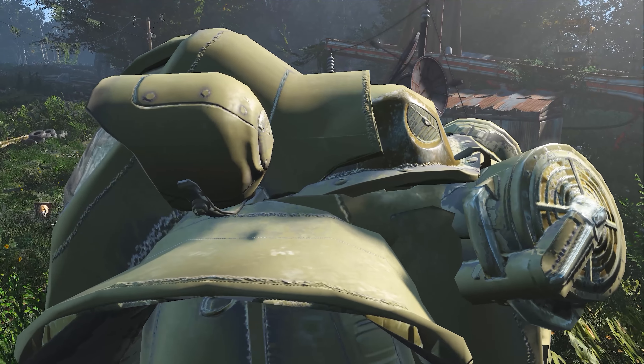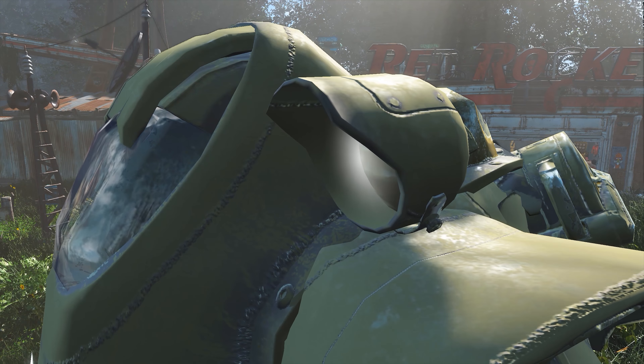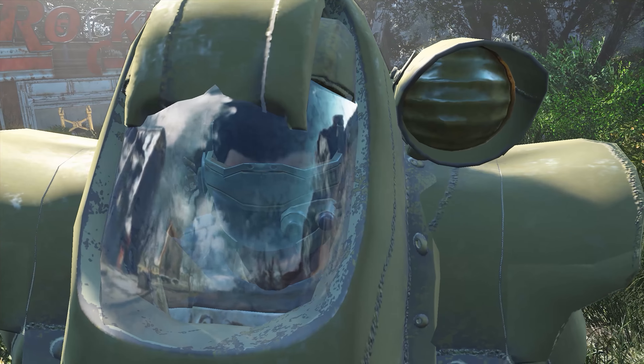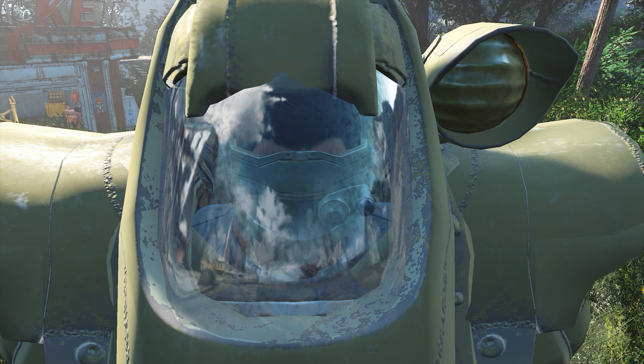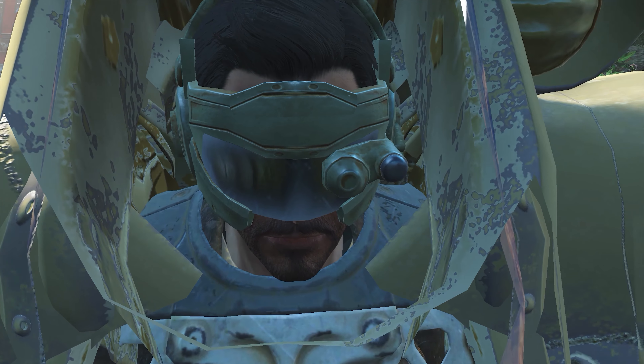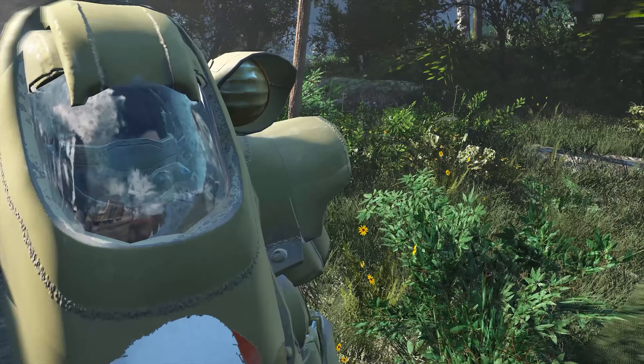Here's a close-up of the glass enclosure where the visor sits. You can turn on the light — it'll be most useful at night. I actually accidentally had an X-01 helmet sitting inside the enclosure from a previous power armor, and it seemed to work. You can see me in there with my visor on — it looks pretty cool.